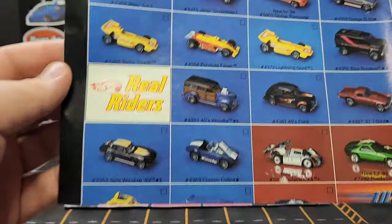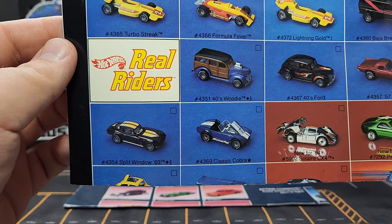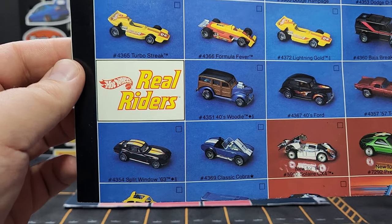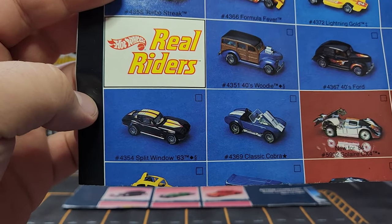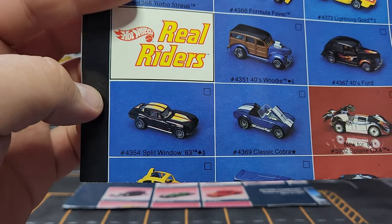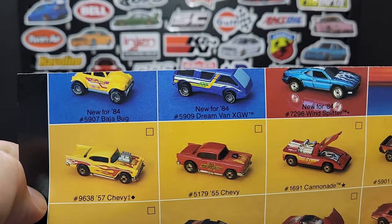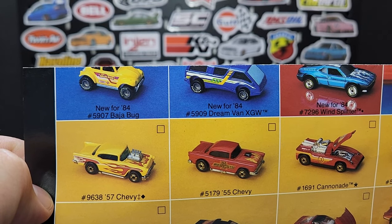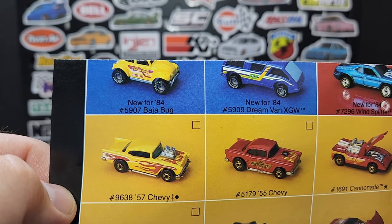Of course your Three Window '34, which is pretty cool — I've come across a couple of those over the years. And then your Classic Cobra; I actually do have that one, still blistered, a gift to me as a Real Rider. Then your Split Window in black — never seen that model in real life. On the bottom there's the Dream Van XGW, still used in a version today, and your Baja Bug.